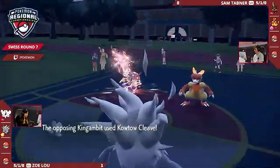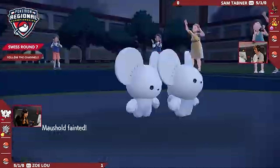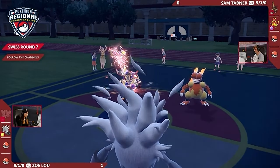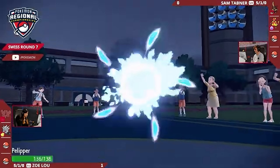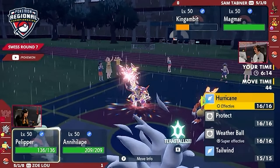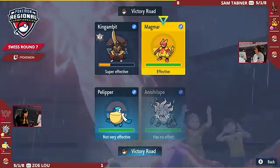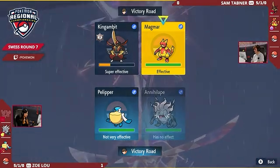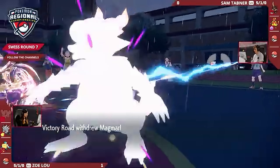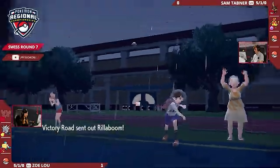Now here comes that big boost in Kowtow Cleave — easily enough to take care of this Mousehold, but you could argue it's done its job. With a defense boost, it's going to be taking these attacks so much better and has the speed advantage. Sam doesn't have Tailwind or anything offering speed control, but that's where King Gambit's Sucker Punch comes in — it's still a pretty nice option. Zoe can get up as much Tailwind or Speed Boost as she likes, but this King Gambit will still offer a lot of damage. Rillaboom's going to be switching in in favor of Magmar — going from the kitchen to the meadow, from Fire to Grass. And with the rain, that's Fire-Water-Grass if ever I saw it. There's King Gambit going for the Protect — did Zoe click the Bulk Up button? Nope, just the damage.